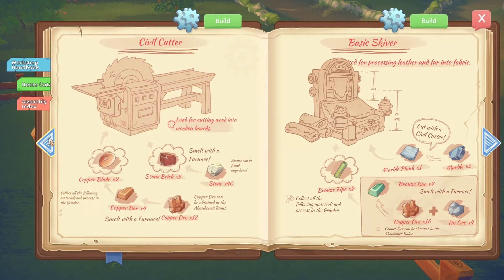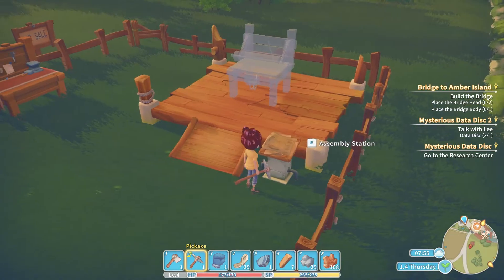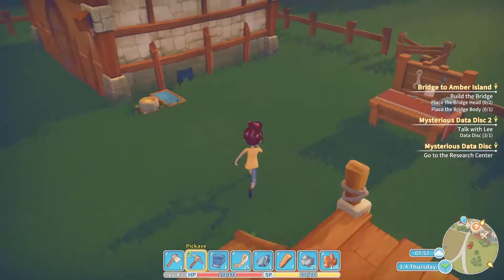Old parts - a metallic ring, commonly found in relics and machine parts from the old world. I did not pick up any old parts beforehand. That's okay, we can make this work. Three copper bars - yeah, sure.